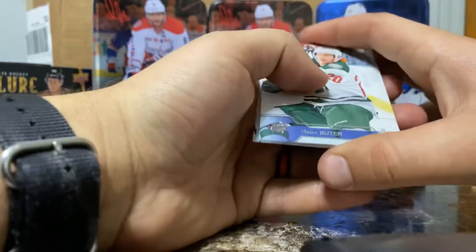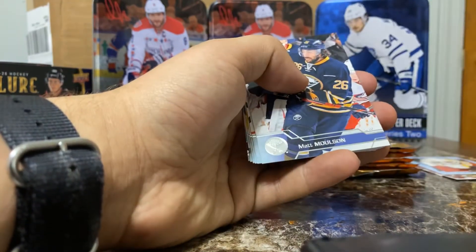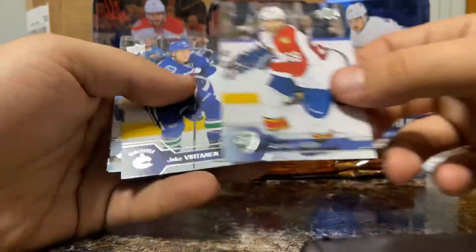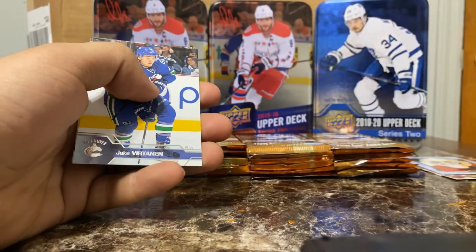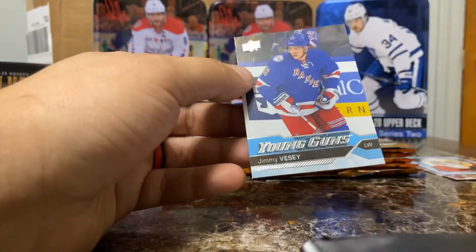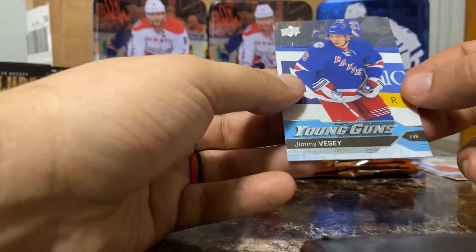Ryan Suter for the Wild, Cam Fowler — Ducks. Matt Molson, Brooks Leach, Jaromir Jagr — legendary, he has played so many different places. Tannen with the Canucks. Shane Doan for the Coyotes. And we have Jimmy Vesey Young Guns — that's awesome! I'm a Rangers fan, I live in New York. Jimmy Vesey Young Guns, that's cool. I like Vesey — decent depth player.